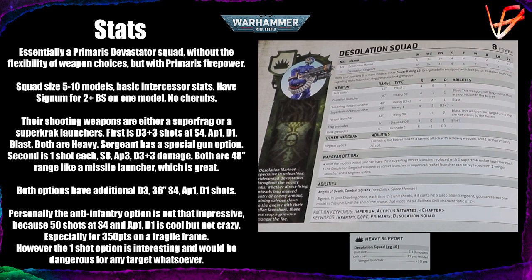No matter which option you go for, you will still get additional D3 shots for each model at Strength 4, AP 1, Damage 1, which can ignore line of sight. That's a nice bonus, even though you will suffer minus one to hit and minus one to the AP. It's still good to have extra anti-infantry shots you don't pay extra for, and it's another reason to favour the anti-tank version — you're still getting some anti-infantry firepower from the squad.